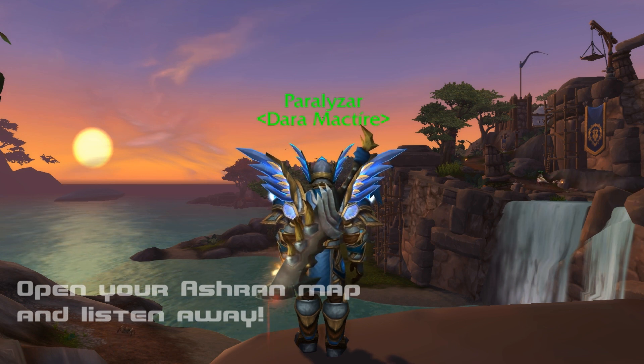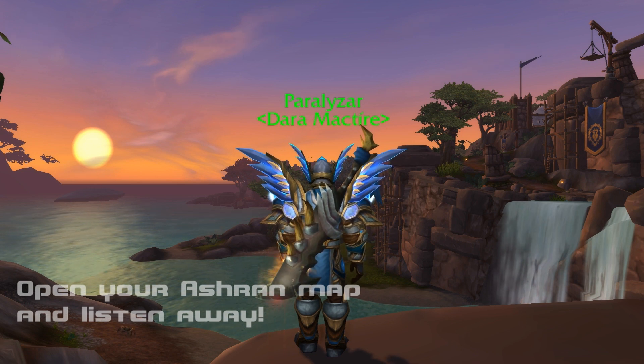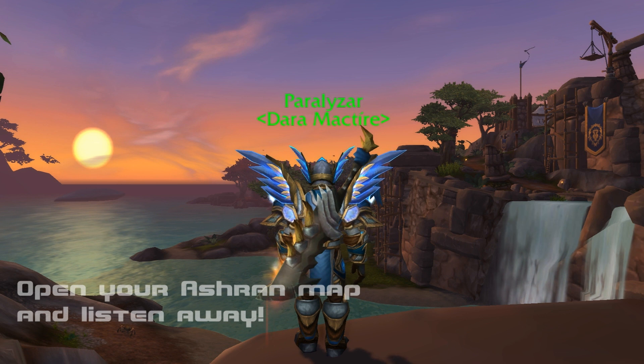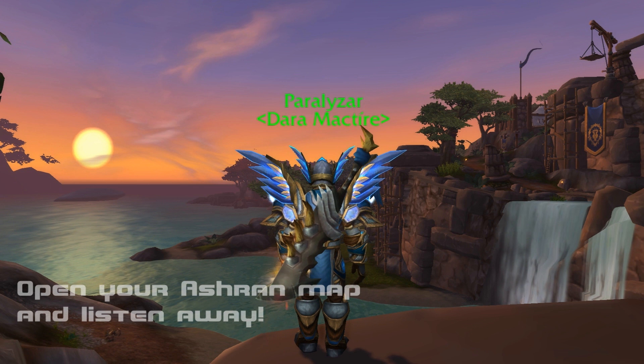Events are shown as two little swords on the map, so when you press N you should keep an eye on that. Because if there are two swords, you have a chance to get like 300 honor, maybe a chest to help get another piece of PvP gear. This is by far the quickest way to get PvP gear — you basically follow the crowd and just kind of run through stuff.